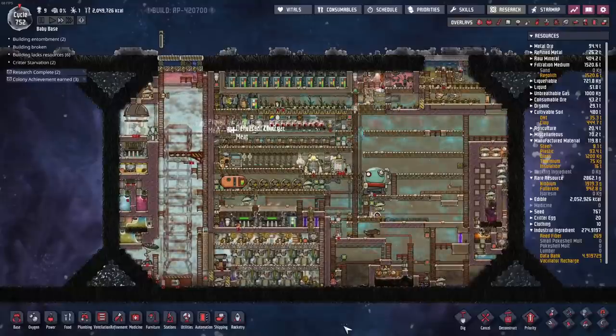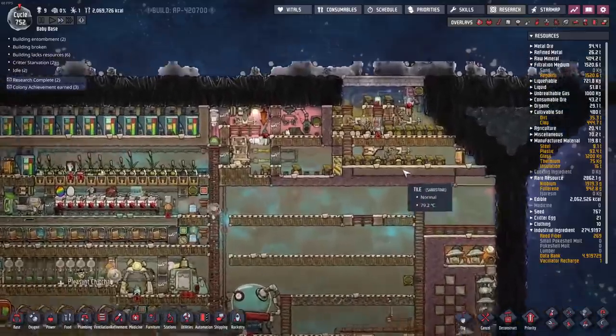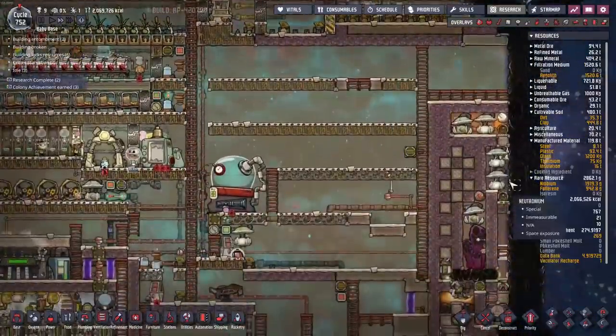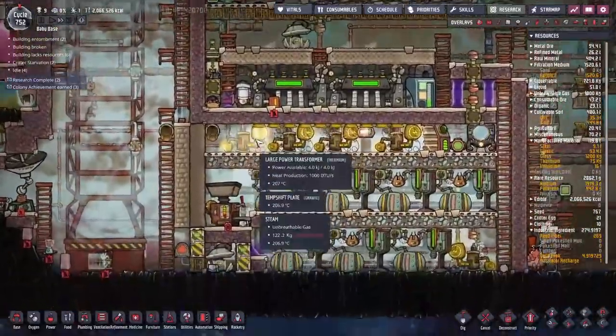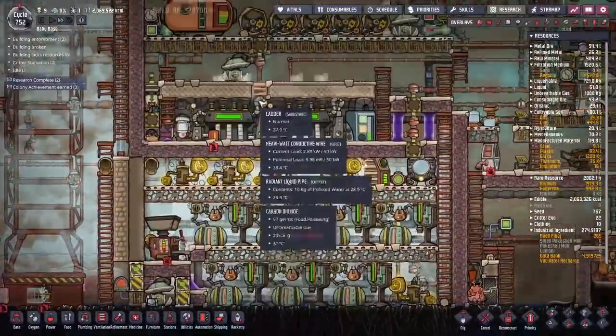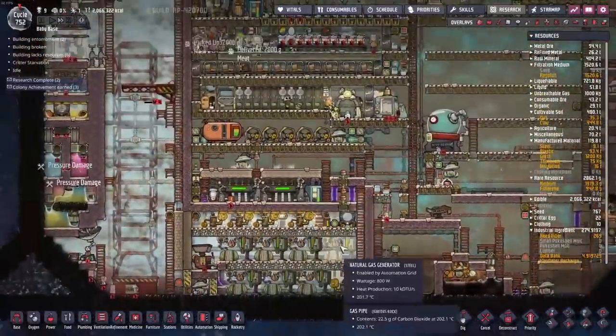We're back with our little baby base here, chugging along nicely. We're almost done with all that polluted water up there. Our sour gas boiler is going along just fine, industrial sauna. I might need to put in another steam turbine, but if I do I'm going to have to move this liquid lock around — I'd rather not. But we're going to worry about all of that later.